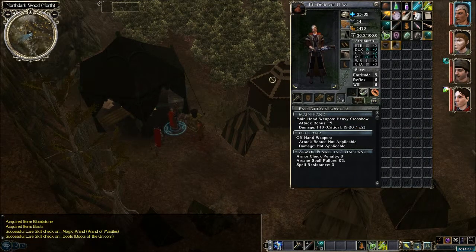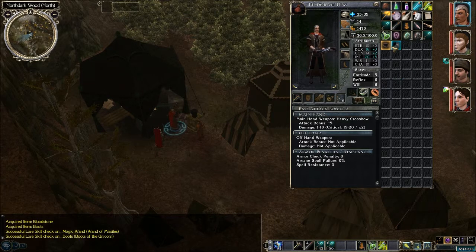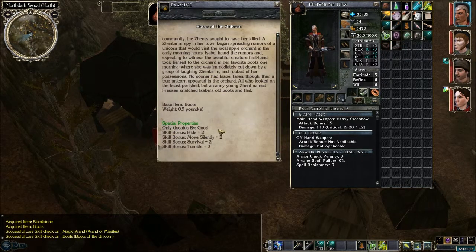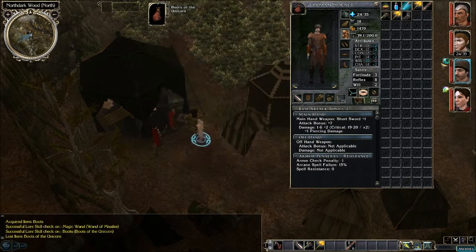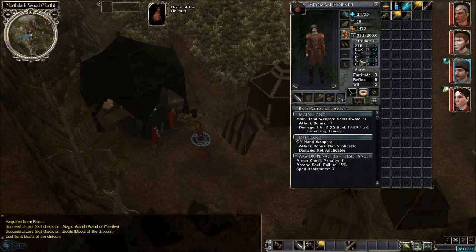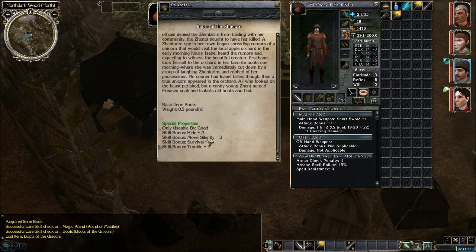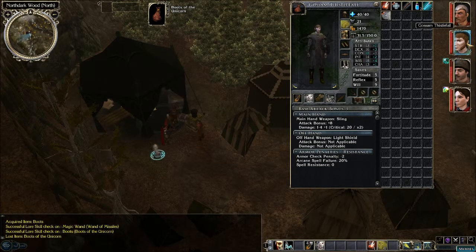Let's take a look at what we got now. Wand of missiles — another one. Boots of the Unicorn, only usable by good: hide, move silently, survival, and tumble. Let me take the lead. Let's give those boots to Roman — hide, move silently, survival, and tumble.